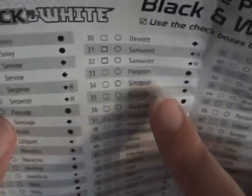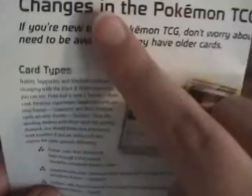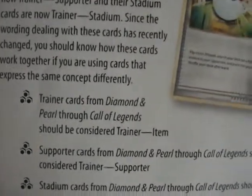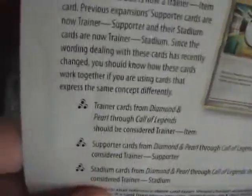They actually have the other Samurott card and it's much better. Card types have a new design — they've done that several times. Like, Pokeball looks nothing like it did before. I don't know why it says Pokemon cards from Diamond and Pearl through Call of Legends, because Diamond and Pearl wasn't the first — on the website they list all the Ruby and Sapphire sets too. They now refer to cards as Trainer Supporters and Trainer Items, but that's already basically what they're called.